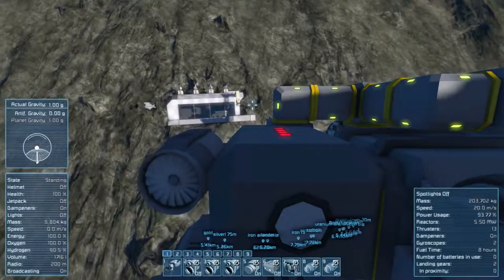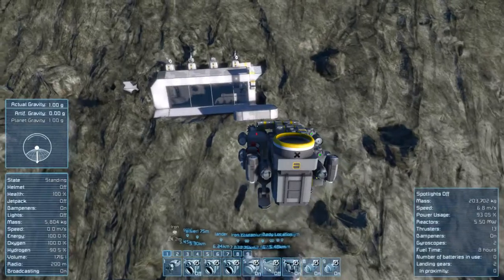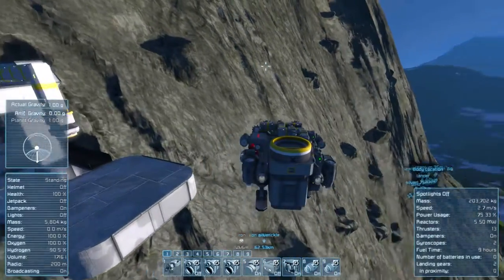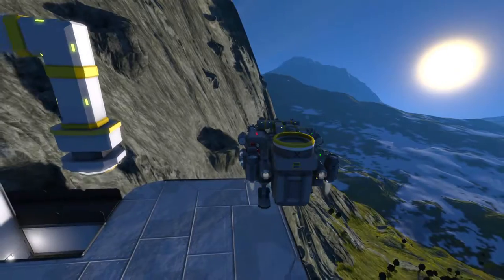We're just coming in to land back at base. I'm going to offload all the iron we've got into the connector and I'm going to get the refinery to start melting that down, and then we can start building some more steel plates and continue with that room.